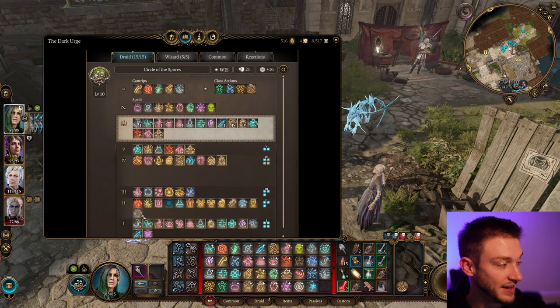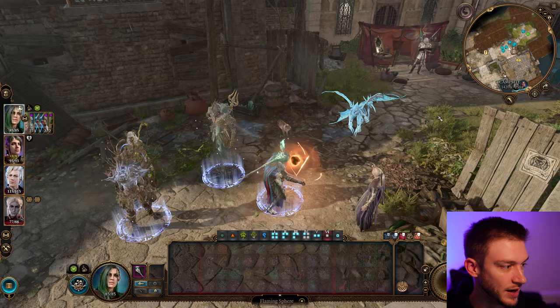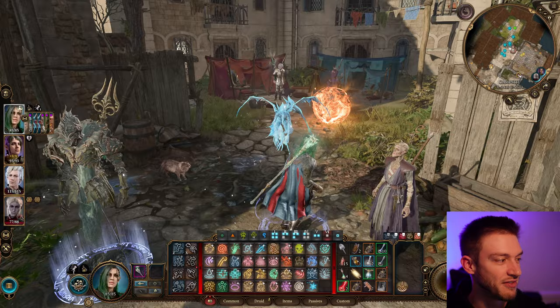We also have the Flaming Sphere — that gives us 7 summons before any Necromancy, which is really nice.